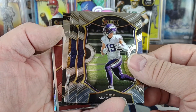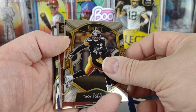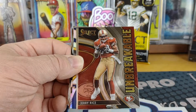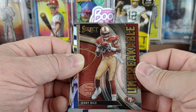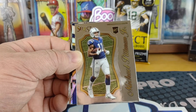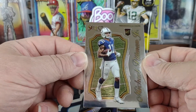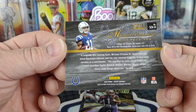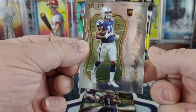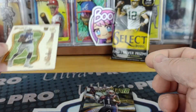Next we have an Adam Thielen concourse, another rookie Van Jefferson concourse, Troy Polamalu concourse, then a Khalil Mack insert. Then an unbreakable Jerry Rice. And then a Michael Pittman Jr. certified select — it looks exactly like a certified select from the 90s, like 1996, because the back of it looks just like a 1996 Select Certified card with the exception that it didn't have a background.